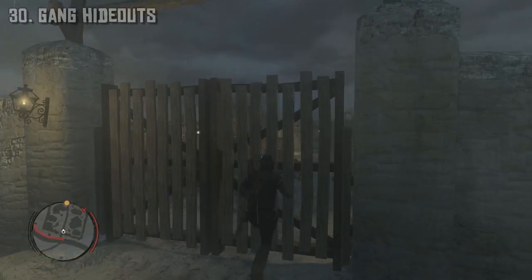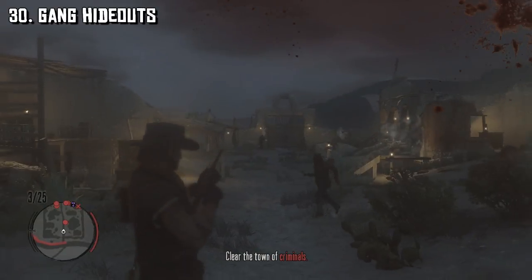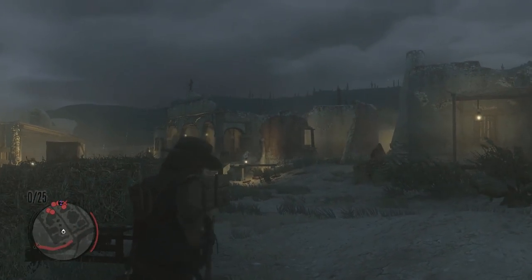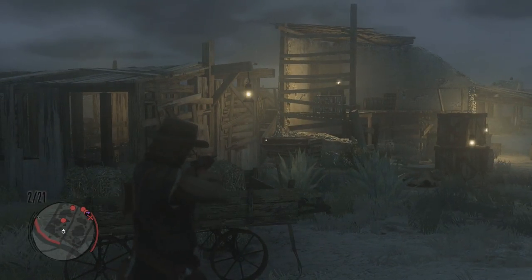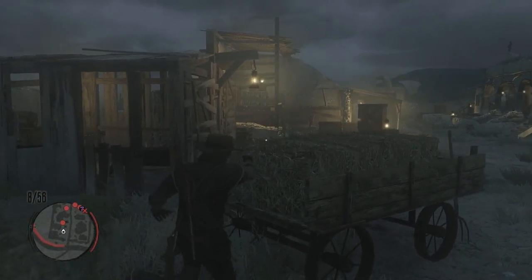At the 30 spot we have Gang Hideouts, which was a lot of fun in Red Dead Redemption. It was pretty much a gang location that we would have to clear out, usually with assistance from a non-playable character that has a specific reason to clear the location. Seeing bigger and more hideouts in Red Dead Redemption 2, along with better loot and maybe some special weapons, is what I'm hoping for.